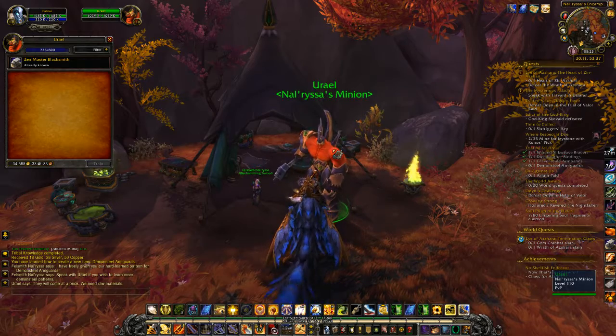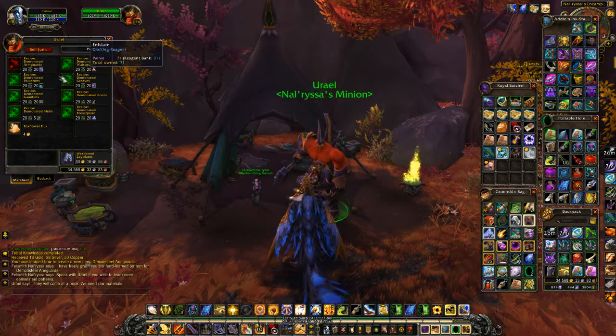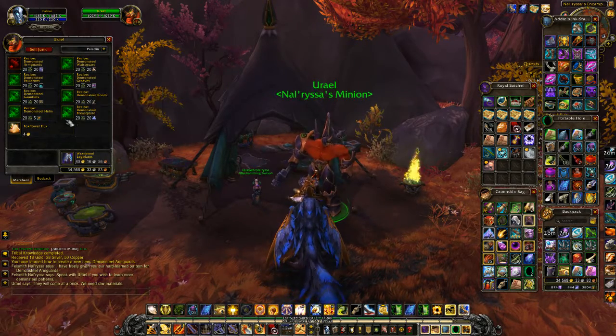Okay, he can't just train you - it's browse goods. He wants 20 Fel Slate and 20 Broken Teeth. Oh, Broken Teeth. 20... It's all in 20s. Laystone Ore and Fel Slate.